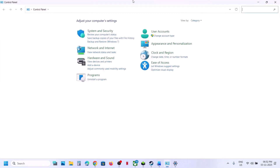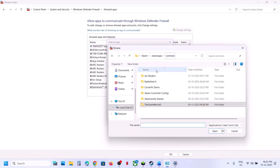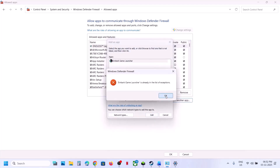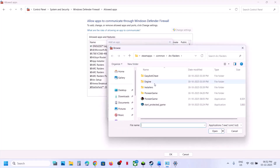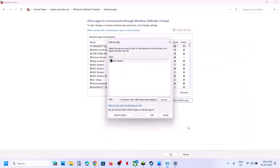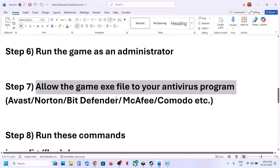Also add the Easy Anti-Cheat and Easy Anti-Cheat Setup exe files. Then open Control Panel, go to System and Security, Windows Defender Firewall, and click 'Allow an app or feature through Windows Defender Firewall.' Click Change Settings, then Allow Another App, browse to the game folder and add the game exe, the Start Protected Game exe, and the Win64 exe file. Click Add for each.